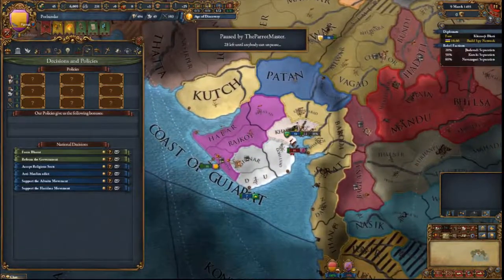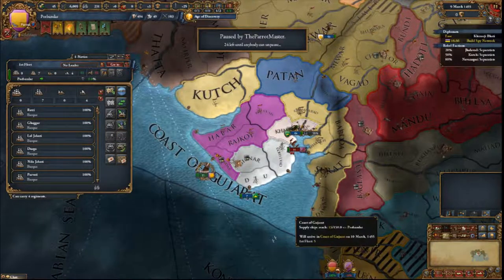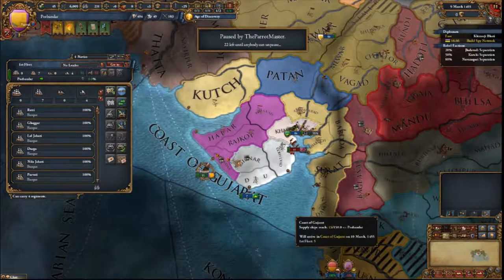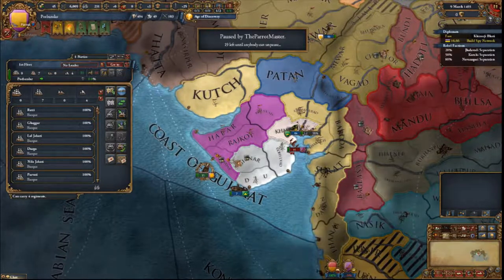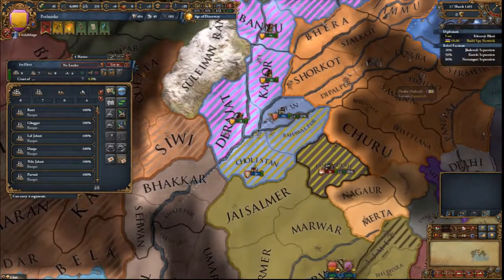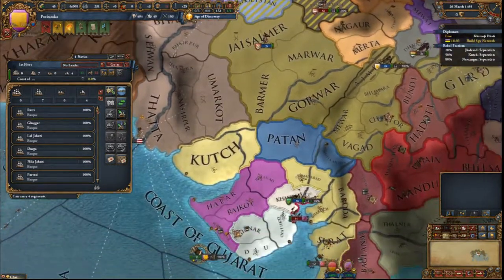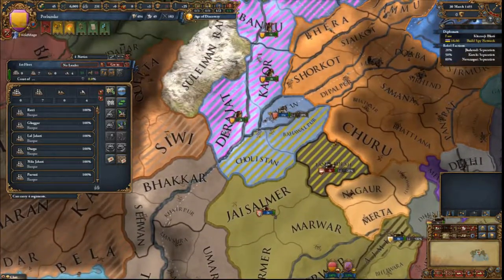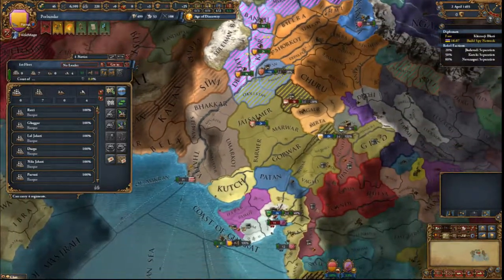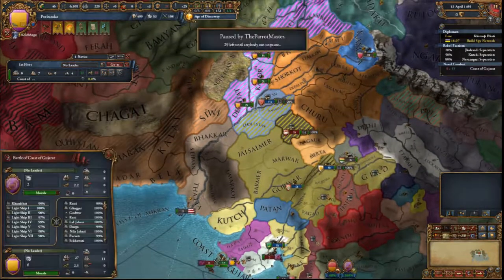Move your ships. They have nothing — just move them because I'm moving mine, right into the coast of Gujarat. Thank you. I'm going to coast to Gujarat. Why? Blockade makes siege go faster. Would you — we're blocking his port. Boom, yes!